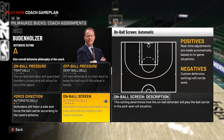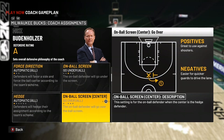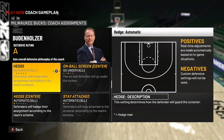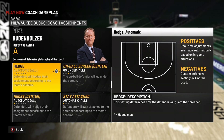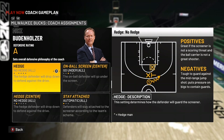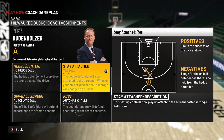For on-ball screen settings, if you're playing in Play Now, go under — no question. If you're playing against a shooter, go over. For the hedge, if you're playing against someone like Robert Williams who can't shoot — he's got like a 33 ball handle — do no hedge, no question asked. For screens, always do stay attached.